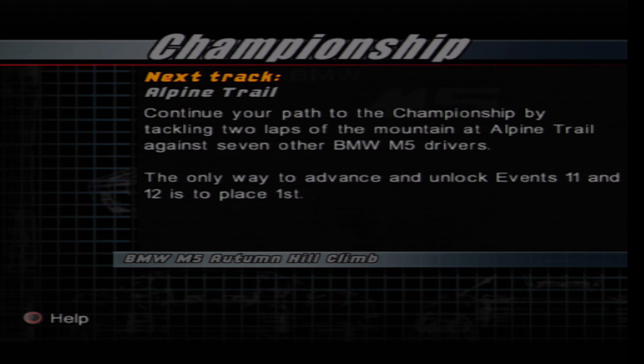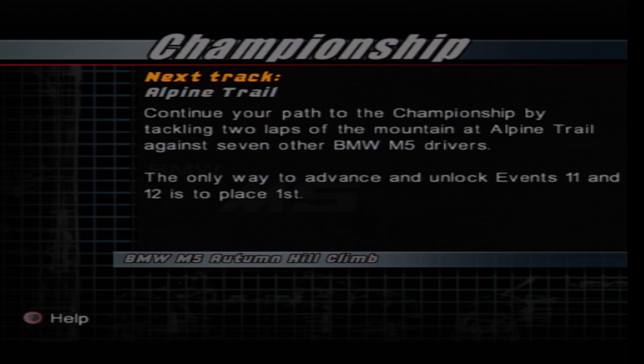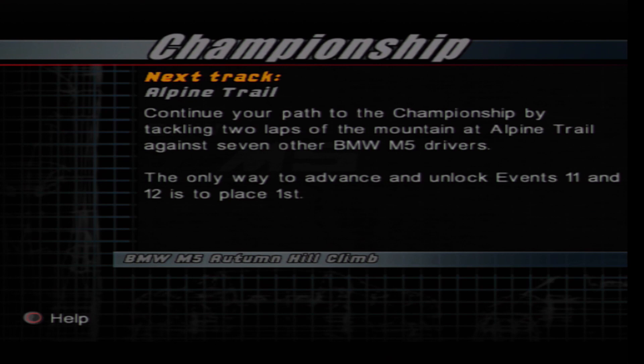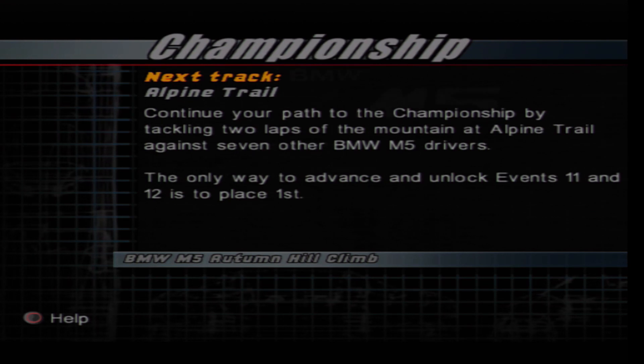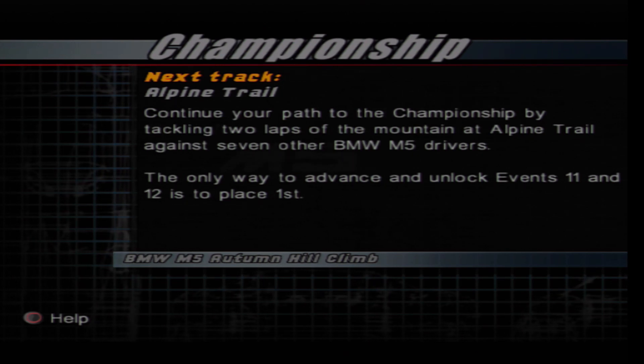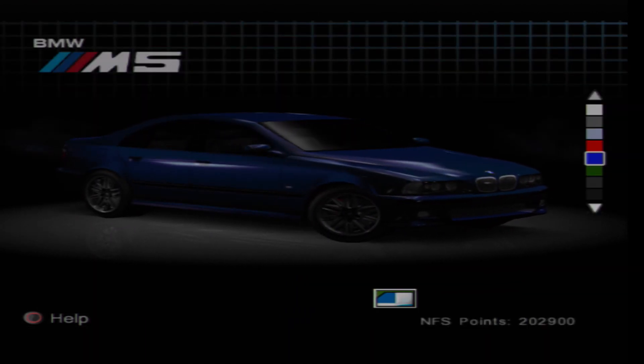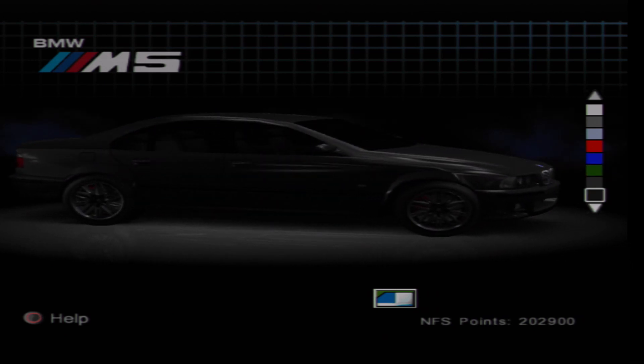The track is called Alpine Trail. Continue your path to the championship by tackling two laps of the mountain at Alpine Trail against seven other BMW M5 drivers. The only way to advance and unlock events 11 and 12 is to place first. So basically, it's winner takes all.